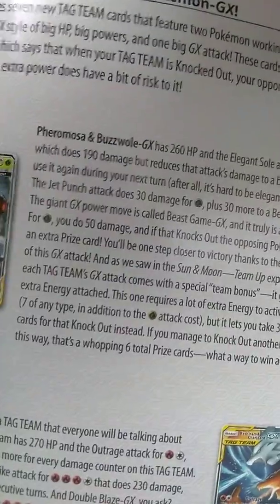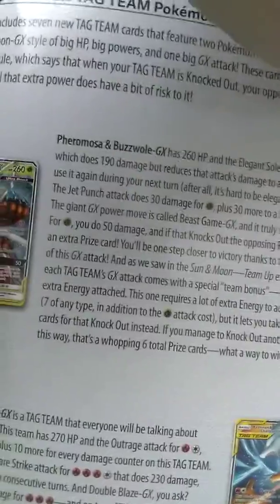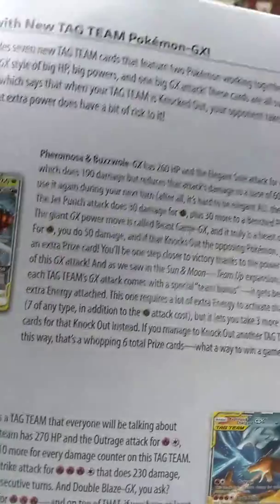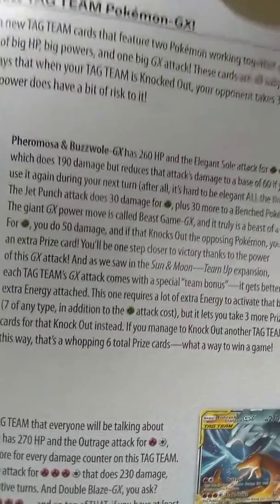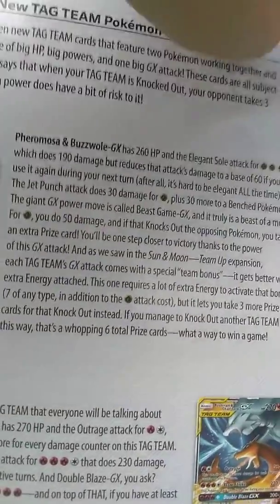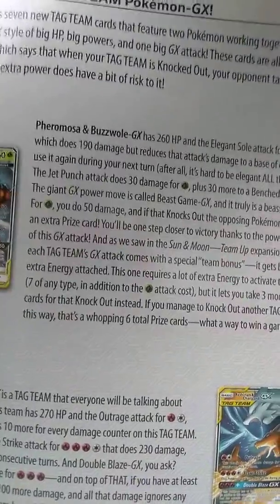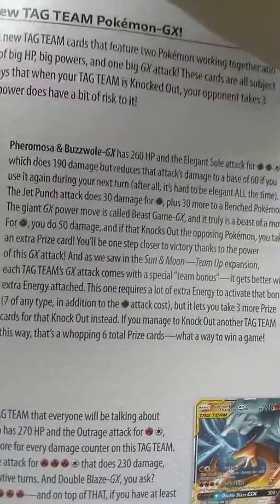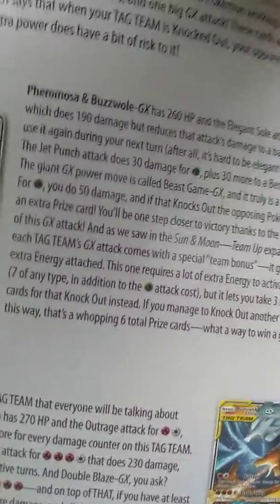As we saw in the Sun and Moon Team Up expansion, each tag team's GX comes with a special team bonus that gets better with an extra energy attached. This one requires a lot of energy to activate the bonus — seven of any type, in addition to the Grass attack cost — but it lets you take three more prize cards for that knockout instead. If you manage to knock out another tag team this way, it's a whopping six total prize cards. What a way to win the game!